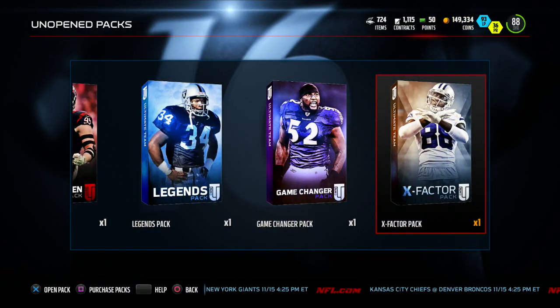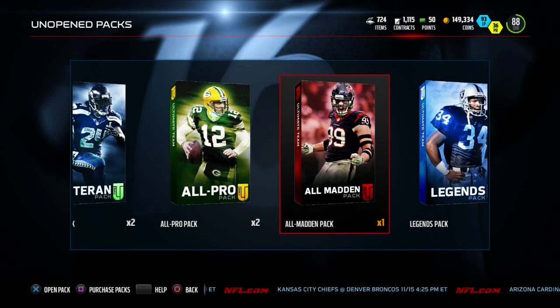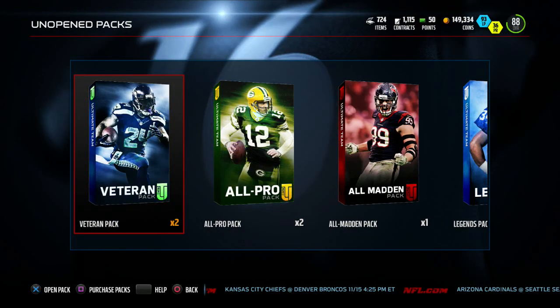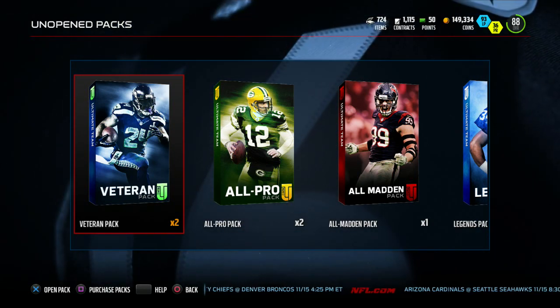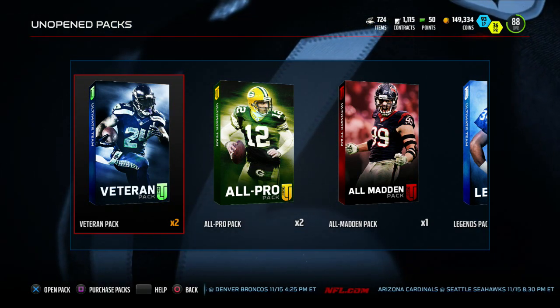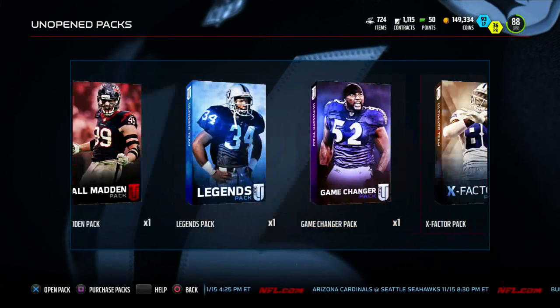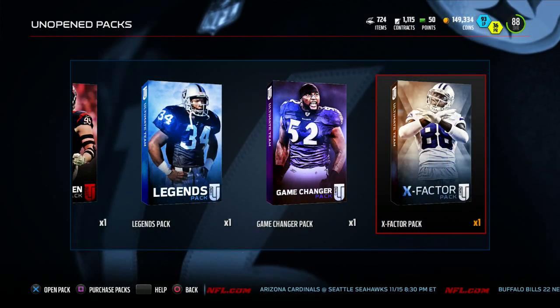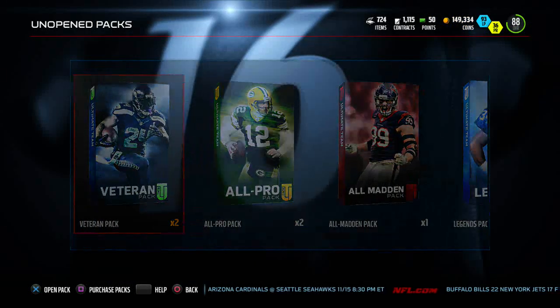You also get two elite players — I pulled Arian Foster and Junior Galette, nothing to write home about, they both go for about 10k. I was saving them for today because new Football Outsiders are released, and there's a limited-time DeMarco Murray only in packs for 24 hours. There's always a chance for pulling a legend. I've never opened an X Factor pack — I believe it has a guaranteed elite. Let's go small first with the two Veteran packs.